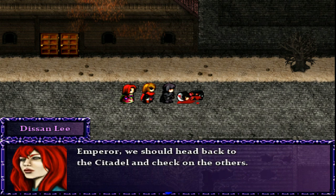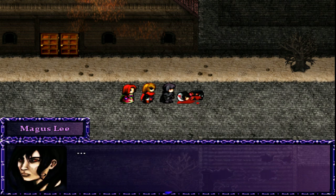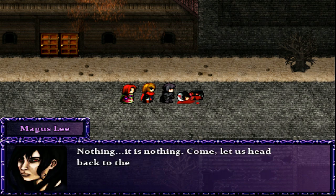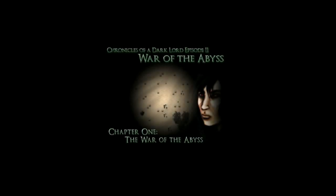Emperor, we should head back to the citadel and check on the others. I agree — though I'm sure they did fine. The High Empress is not exactly a pushover, nor is Zyria and Galena. Let us head back to the citadel. Chapter 1: The War of the Abyss. I like how this game is broken up into different chapters.